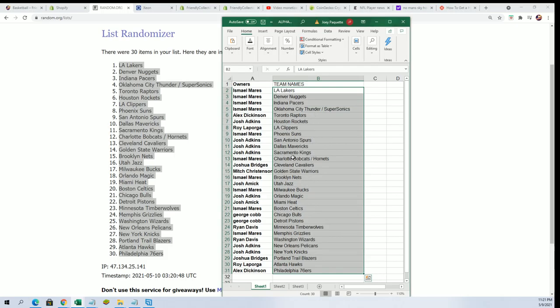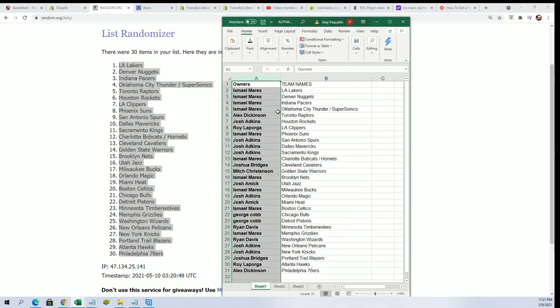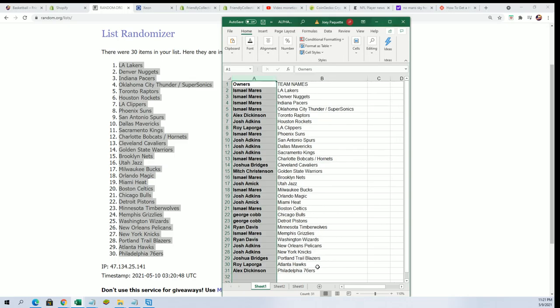All right — Sacramento Kings for Josh A, the Hornets for Ishmael, Golden State — you can see your team in the break. Ryan got the Timberwolves. Let's hit something big.